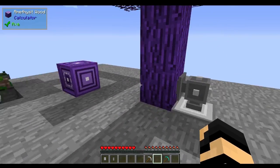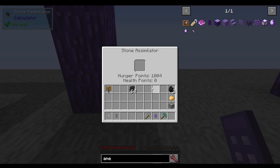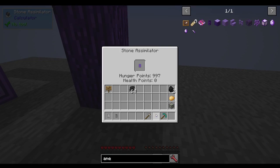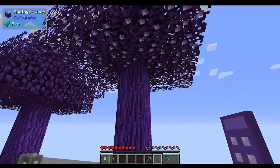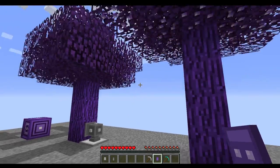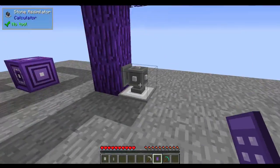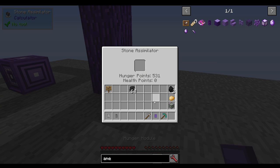You can take your hunger module and put it in your stone assimilator, which is hooked up to an amethyst tree. Drop it in there and it will start absorbing all the hunger points from the tree. This tree has no berries right now because the assimilator is gathering them automatically. You'd have to right click them individually if you didn't have a stone assimilator. I recommend you do this so you can constantly have hunger points stored and don't have to run around right clicking berries — just automate it.